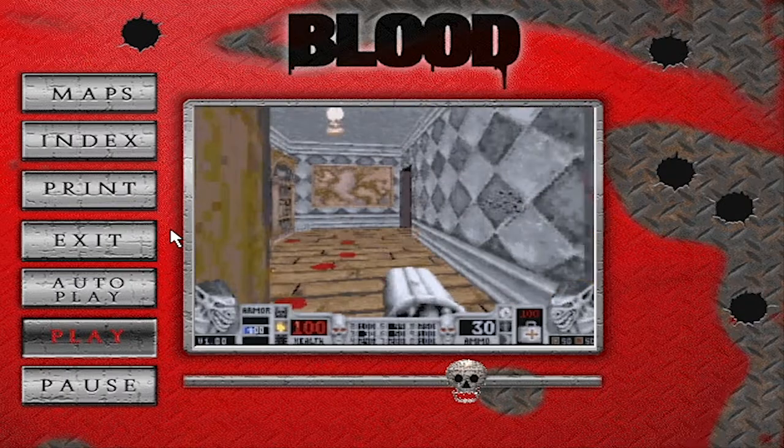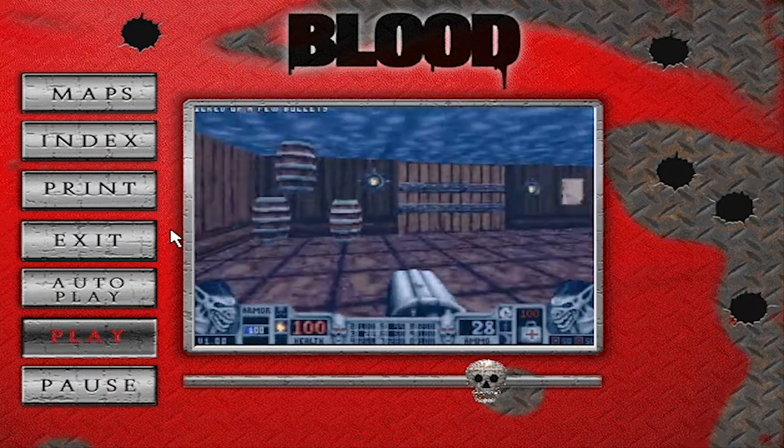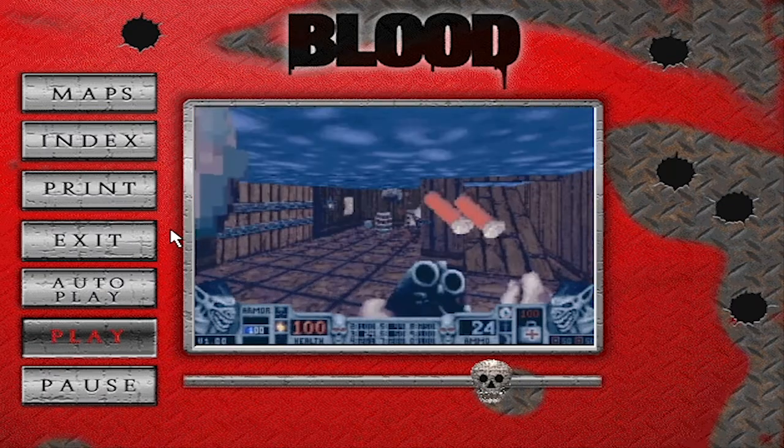Find the set of eye doors. Open the one you haven't entered and drop the cultists. Enter the hallway.